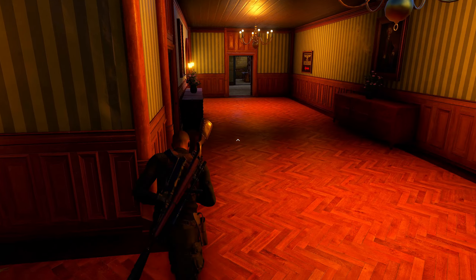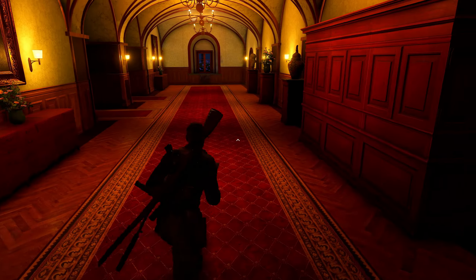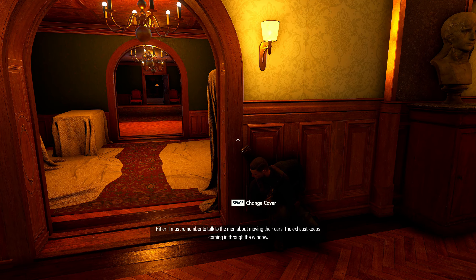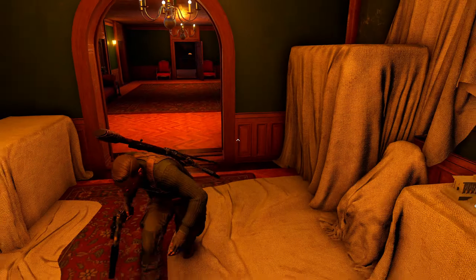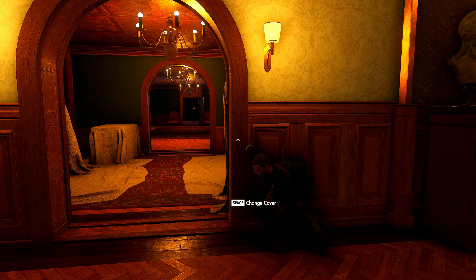We're going to fast forward through some parts here. We'll head back upstairs to where Hitler is and keep an eye on things, then follow him around. Remember that last time he heads over to the library to read a book, then goes upstairs to his office to do some paperwork. We can use the subtitles to gauge where Hitler's located. At the moment, he's about to head over to the library. Through here there's a soldier on the right and a soldier on the left — these two guys will follow Hitler around. If you want to make things easier, you can take them out beforehand so they don't cause any trouble later.